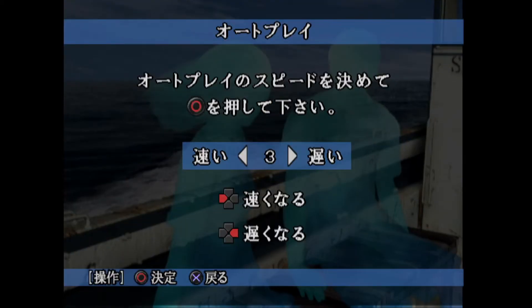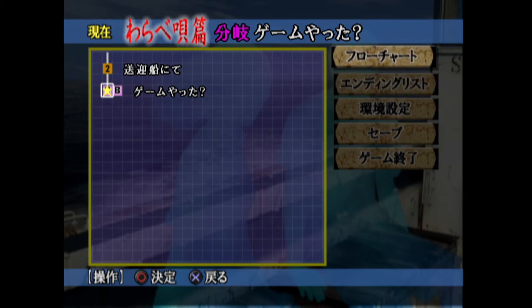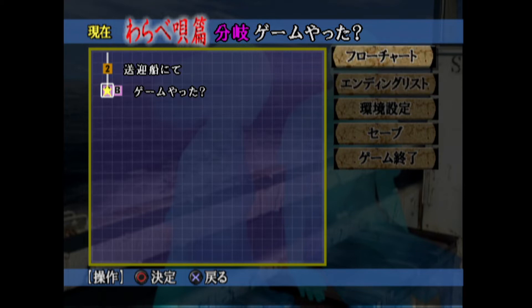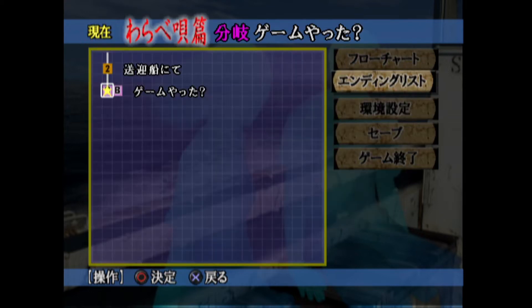Let me check the pause menu. Here we have the flowchart - like we had in the first game, we can see the route we're taking, and if we get a bad ending we can retrace our steps. You can see the decisions split into A and B. There's also an ending list - wow, okay, so it seems like there's quite a lot. Is that 105? That's kind of nuts. Yeah, it looks like there's 105 endings, although they split weirdly.